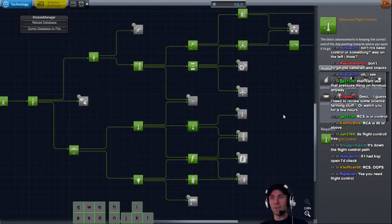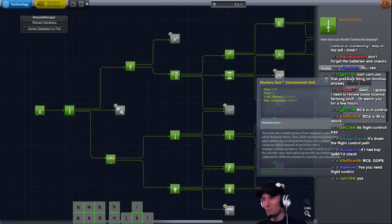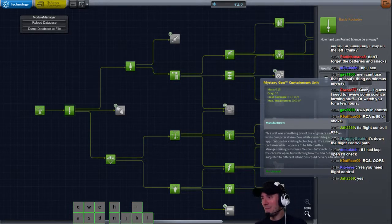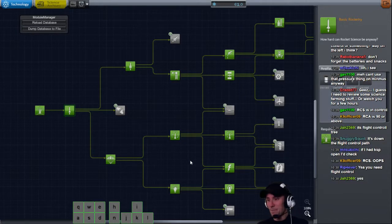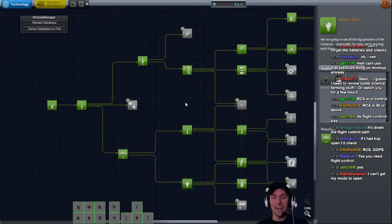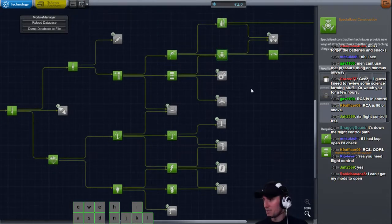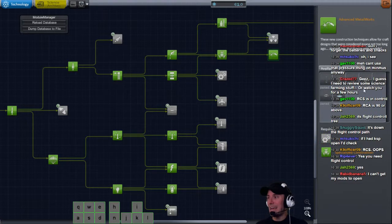What have I done? I researched things that give me more science first. So I went over here to get the mystery goo first. Then I went straight for the science junior because that science junior is worth a lot. All I really needed to do next was fly into a solar orbit. I did a Mun flyby. I went into that solar orbit. Doing the goo and the science junior on the Mun flyby and in solar orbit, plus a little bit of stuff here and there, got me over 800 science, which I used to unlock docking ports. I got the larger regular sized Clamp-O-Trons and the Clamp-O-Tron Juniors.